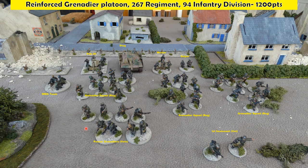The Germans represent elements of the 267th Grenadier Regiment, part of 94th Division. They've got 1,200 points plus a hundred points of fortifications — this pillbox back here — and five strips of barbed wire to slow the British and channel the attack. The main force includes a First Lieutenant who's a veteran and his off-sider.